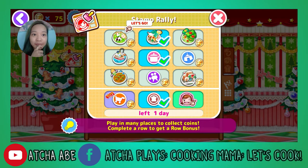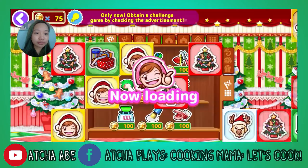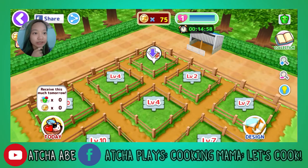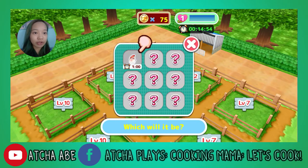Next stamp I want to get is... Ranch. Serve meals you cook to your customers. So let's go — I'm going back to my ranch. Welcome to the ranch. You can harvest products from the animals you raise here. Level up to open up more space and take care of even more animals. Tap an open space to place an animal there.